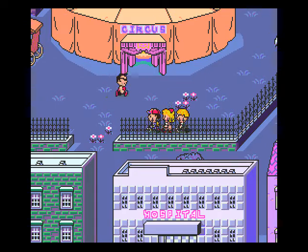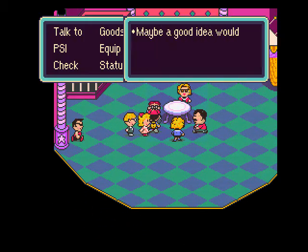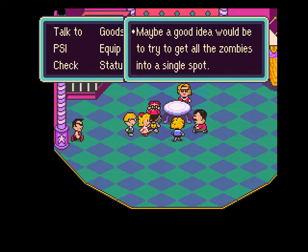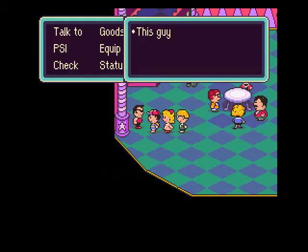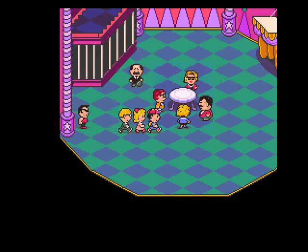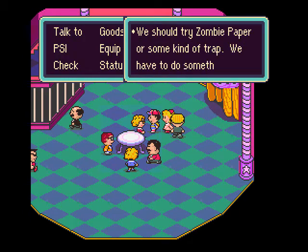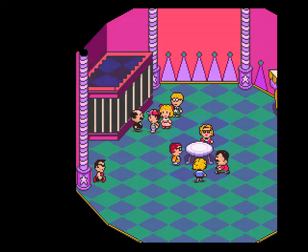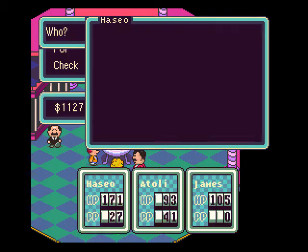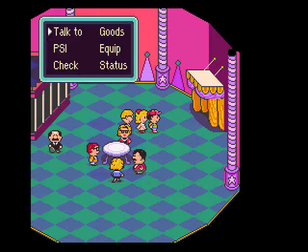Here is the circus tent. Let's go in and talk to these guys. What we're going to do is try to get all the zombies into a single spot. This guy at the pizza joint told them about a new product called zombie paper. We're going to use this tent as a trap. Zombie paper works like fly paper — I'll show you. There we go.